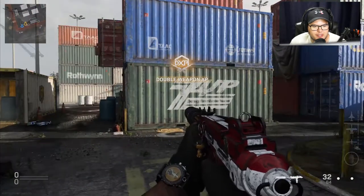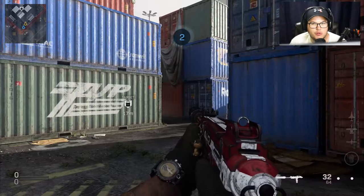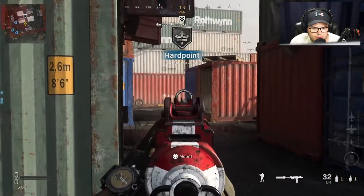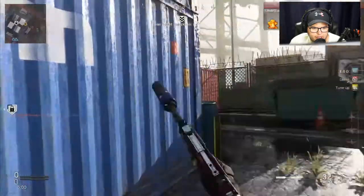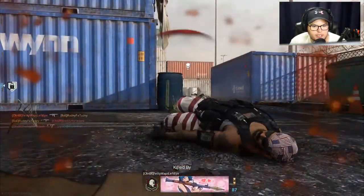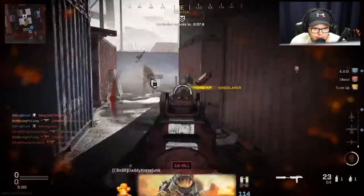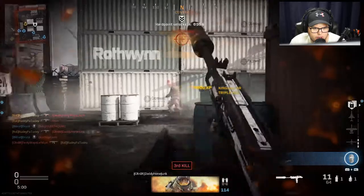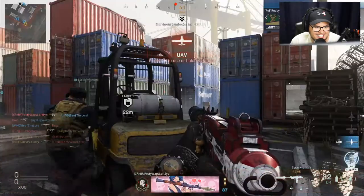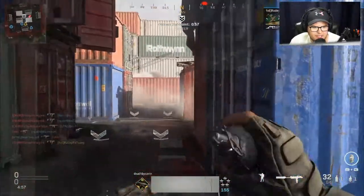I haven't even been talking about the Uzi in this video. But yeah, this Uzi — especially for Search — is basically a two or three kill shot at almost any range, which is just incredible. And when you have the Monolithic Suppressor adding range and suppression, people don't always know where your shots are from, especially if they're not communicating with their teammates. I'm just ripping through these nerds — this gun is good.